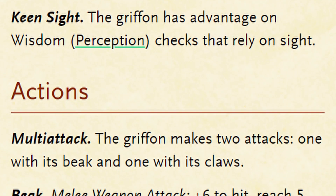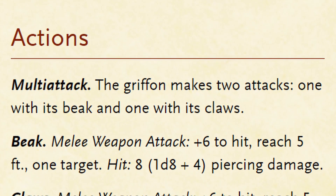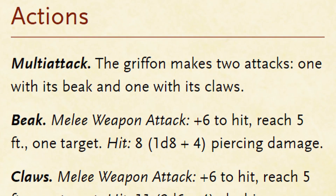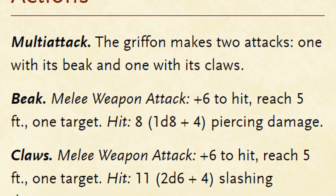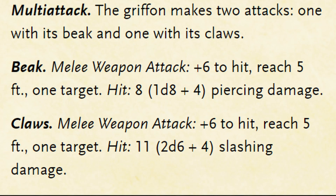In combat, the Griffon makes a multiattack consisting of a beak and a claw. Both have a plus 6 to hit and a range of 5 feet, with the beak dealing 1d8 plus 4, a damage potential of 5 to 12, and the claws dealing 2d6 plus 4, a damage potential of 6 to 16.